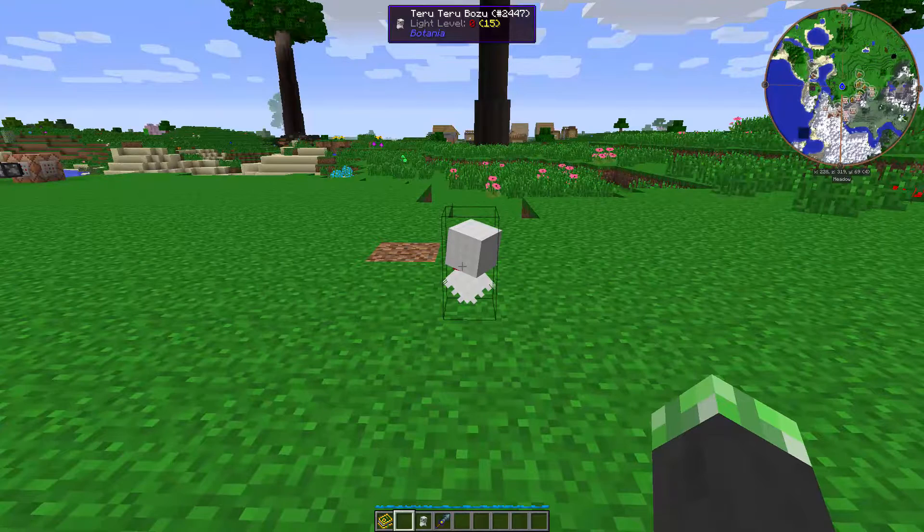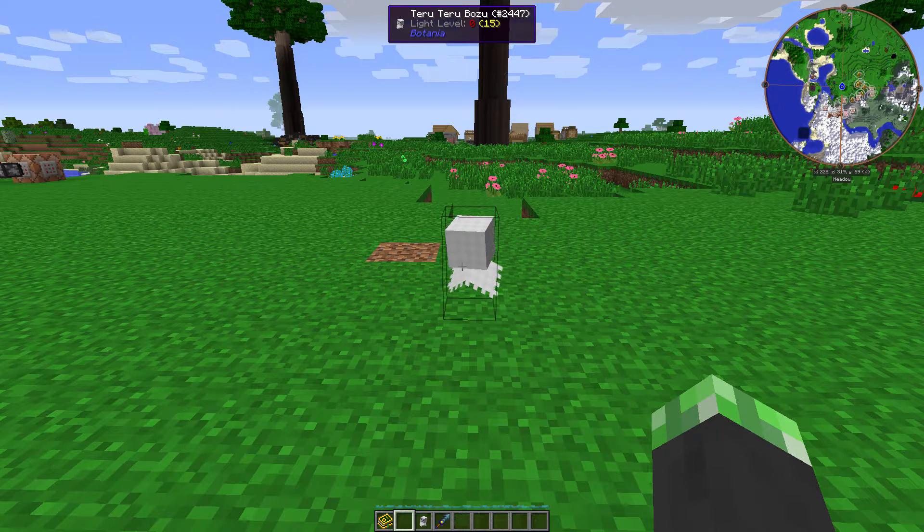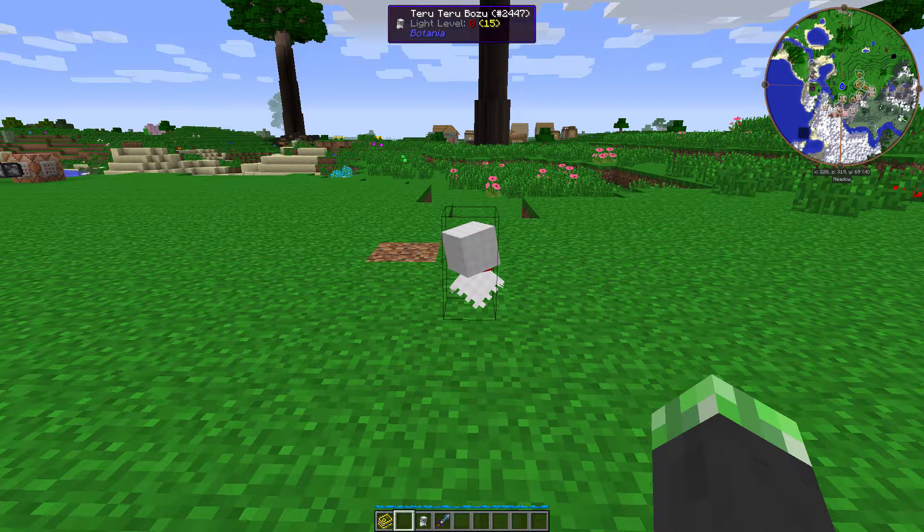So today's topic: the Teru Teru Bozu from Botania. This actually has a bit of history to it. I have a page up on my phone right now. Teru Teru Bozus are handmade dolls — they're supposed to ward away bad weather and bring sunlight. These are handmade dolls made out of tissue and paper, typically used in Japan.